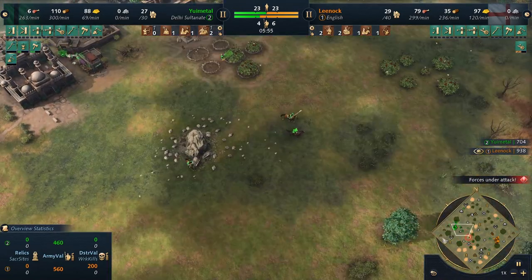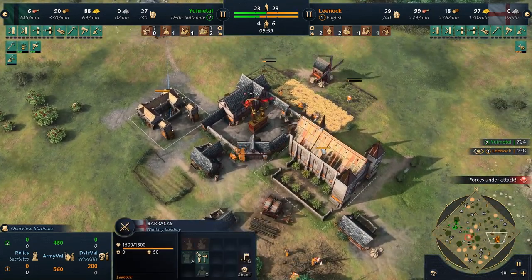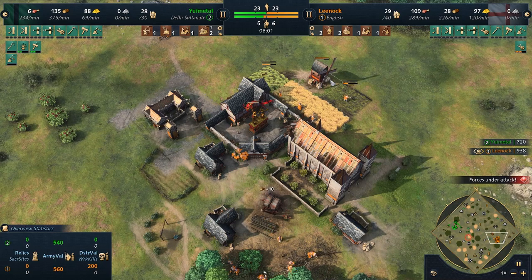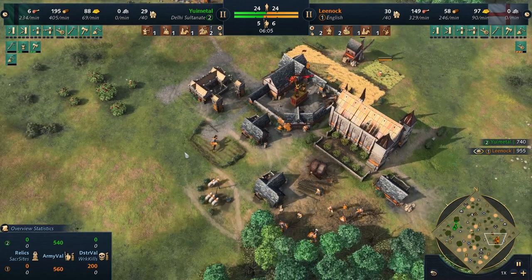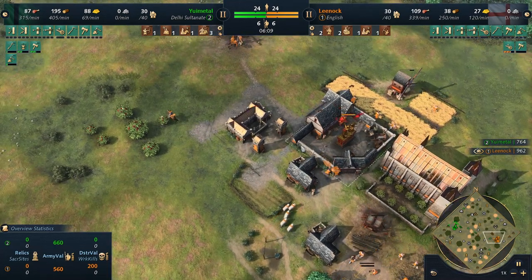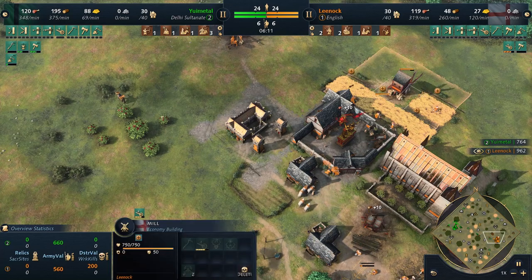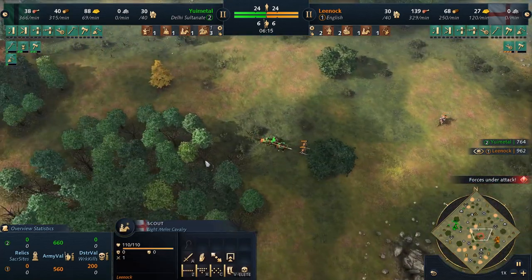Going to get the archer range as follow-up, so horsemen and archers as expected. On the other side, Leenok is just going to be the cut and dry simple — archers plus spearmen — and farms going to be set up as we talked about. No other civ can get away with this aggressive scout play like the English because of the fact that you can just switch into farms. You could argue maybe French could kind of do it and then plant the deers instead, but it's a bit more of a coin flip.